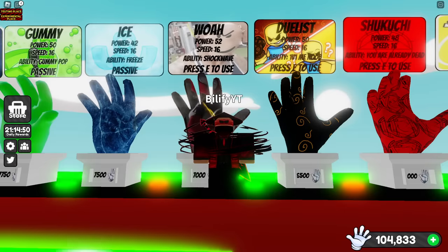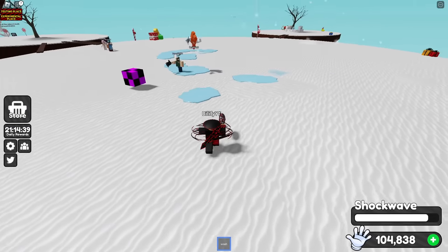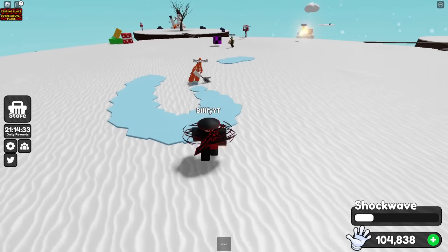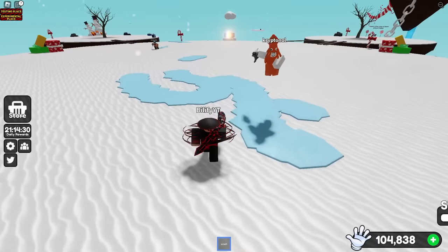I think Woe is going to be a really good counter here. If you have ice coming after you, just woe them back — it takes them out of their ability. The only thing you have to watch is they get their cooldown back pretty fast, but so do you. So even if they continue to chase you, just use this and push them back.